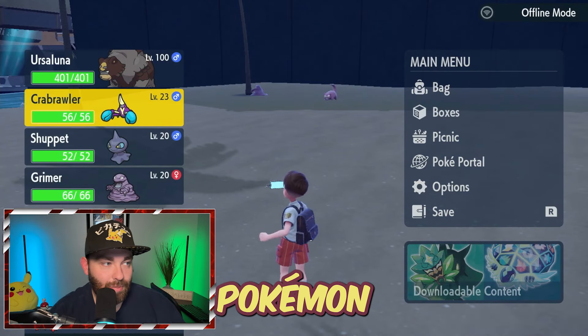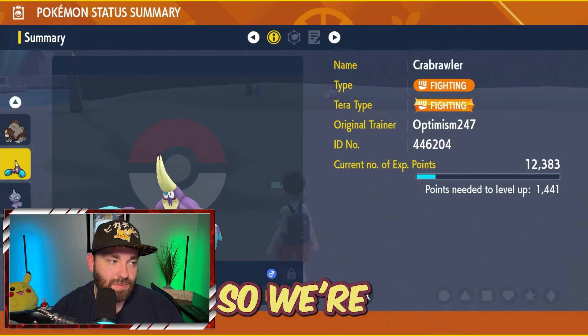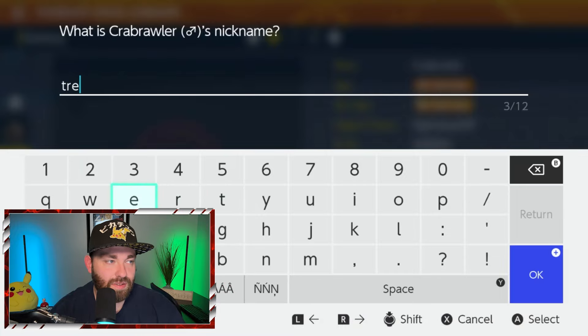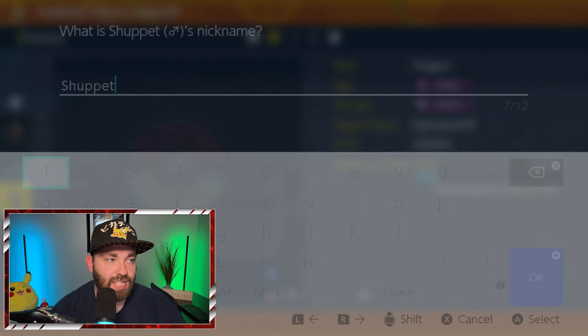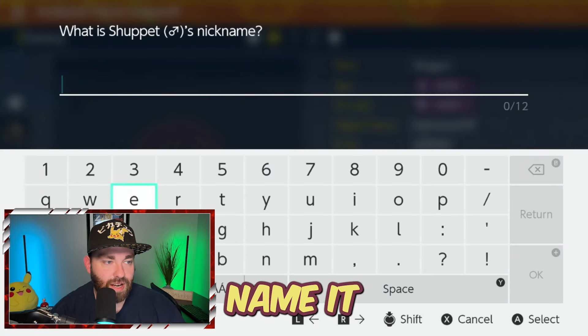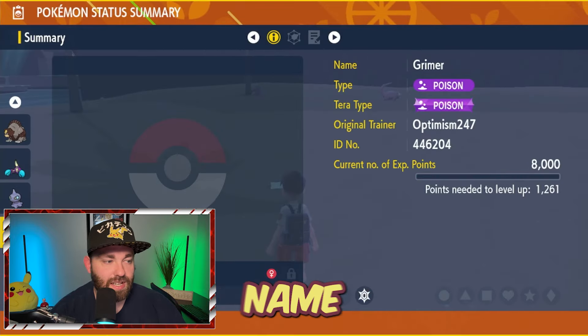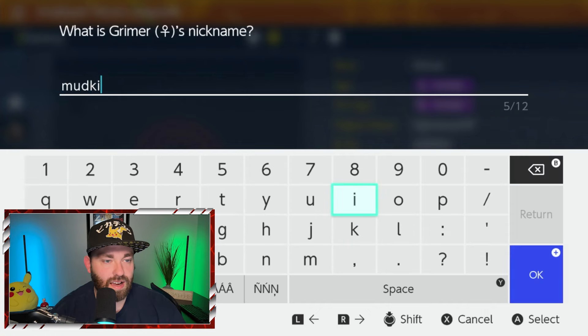So we've caught our three Pokemon, and what we want to do is nickname these three Pokemon. We're going to nickname this Crabrawler — we're going to name it Treecko: T-R-E-E-C-K-O. Don't misspell these names or you won't get the Pokemon that you're requesting. This Shuppet we're going to nickname Torchic: T-O-R-C-H-I-C. And lastly, we're going to name Grimer Mudkip: M-U-D-K-I-P.